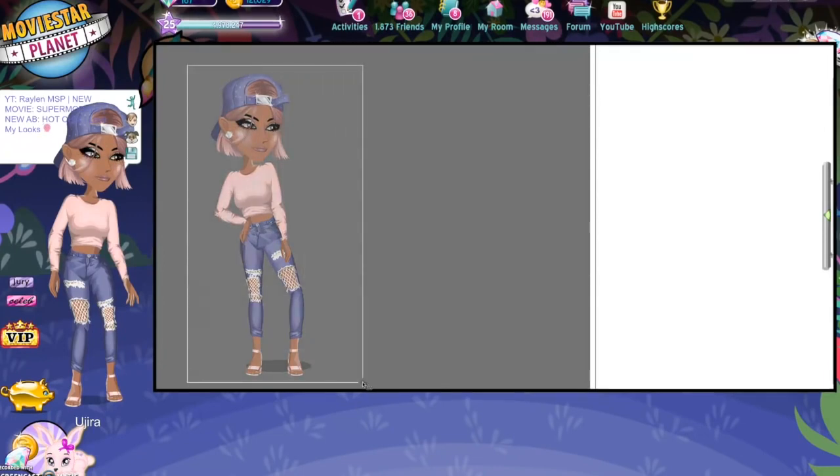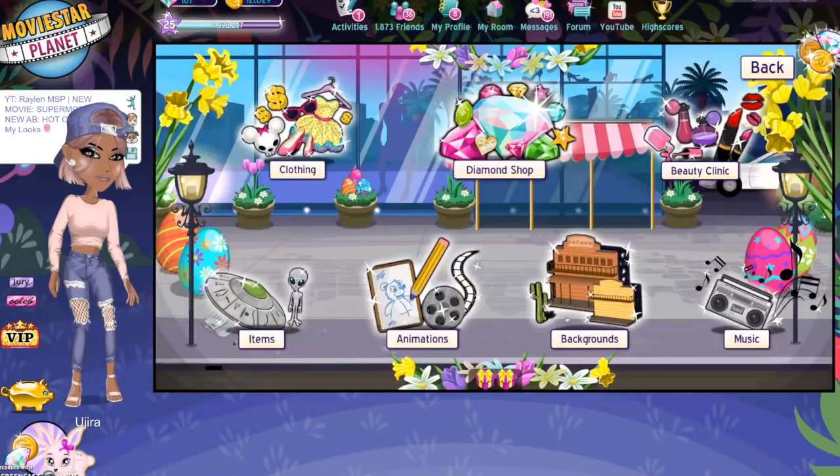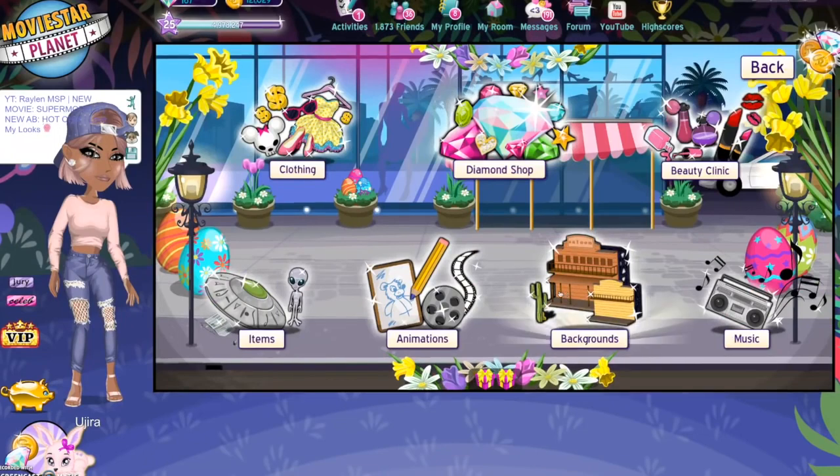We're going to wait for Yujira to look at us. Now that you have your avatars, you're going to go to the background shop. You can use any background, but I usually just go to the background shop.